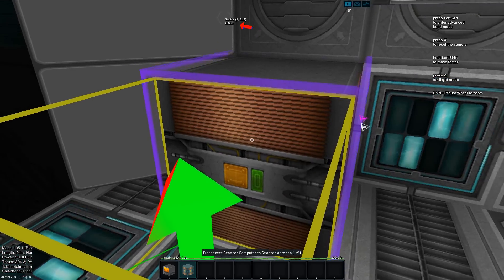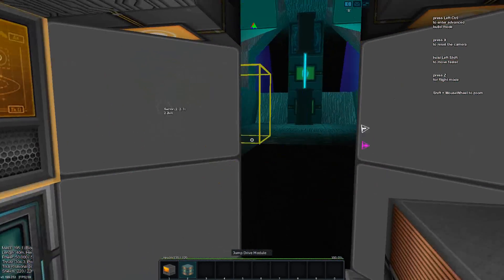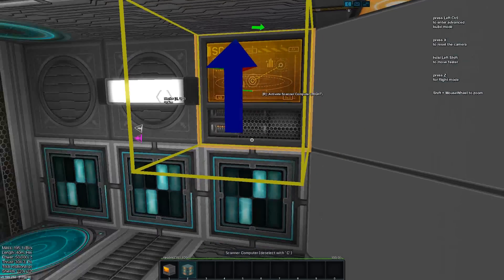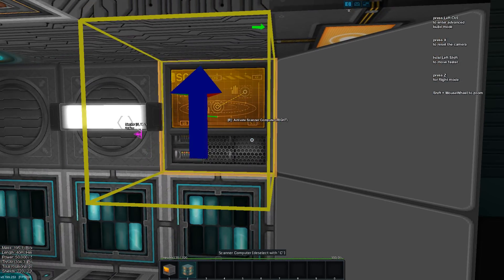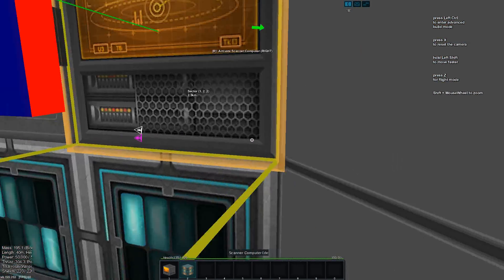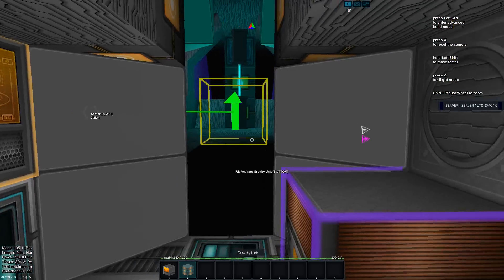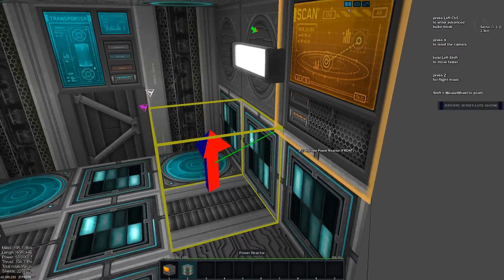What is different when you have more antennas is the reload time. It's good to have a good scanner because you can only have one scanner per ship or entity. You could dock some scanners if you're really desperate, but let's not talk about that.